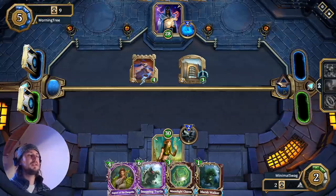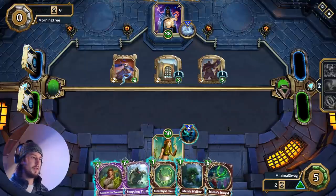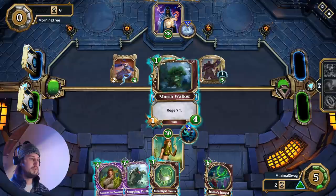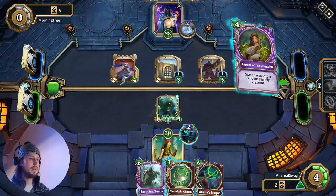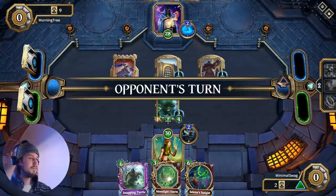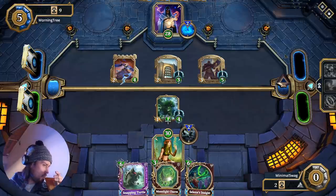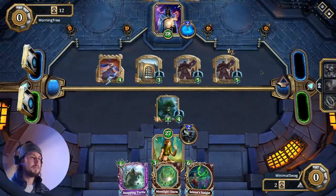He basically doesn't have many ways to do damage to face, so we want to save that pip to get the Snapping Turtle out. Okay, so we got our combo — we got our Selina's Insight. Now we just need a big buff. So what I'm going to do is drop the Marsh Walker, and then we can drop the Aspect of the Pangolin on it. Now we've got a super-buffed Marsh Walker. If he decides to Ratify that, then he's going to waste his Ratify and we can drop our Snapping Turtle next turn.